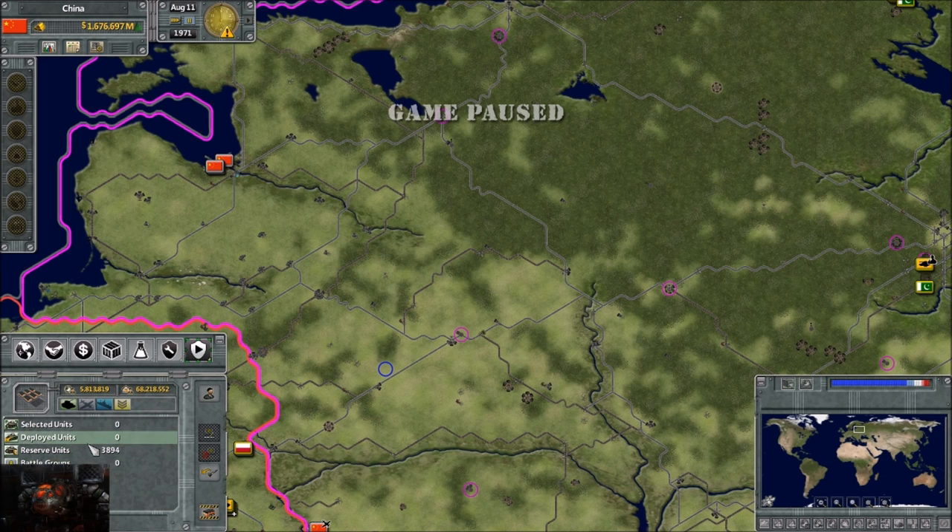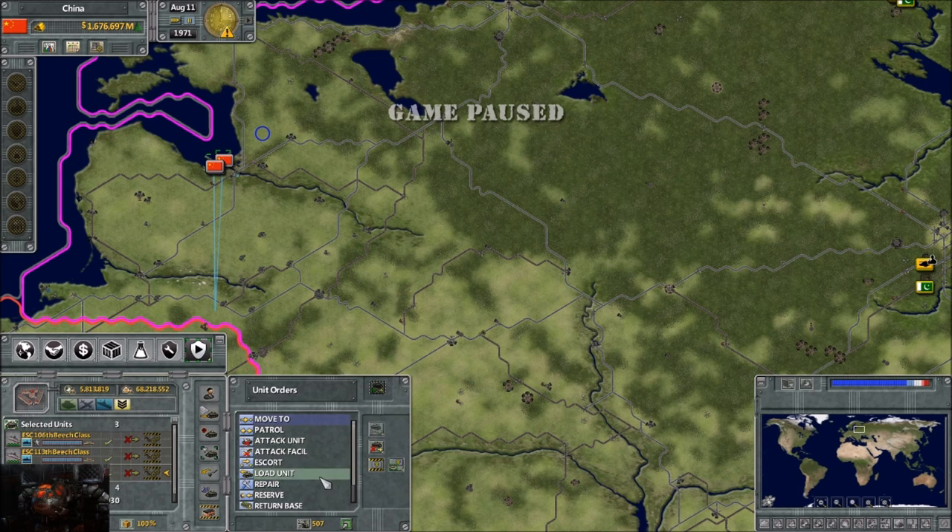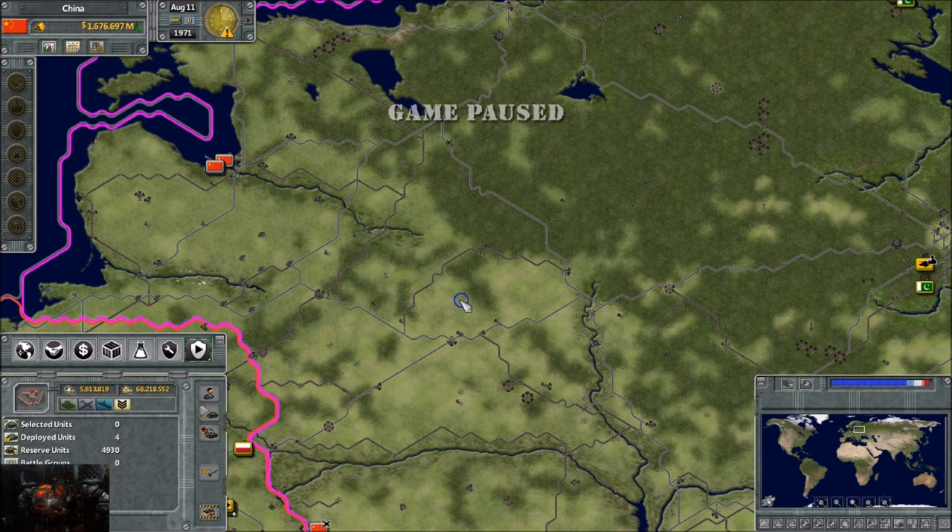Next one is battle groups. Battle groups are basically your action groups where you can have multiple different troops grouped together. You can highlight them all and put them in the same battle group. A screen will open and you can create a battle group, putting multiple highlighted units together so they act together, fight together, and follow the rules of engagement together. You can have up to 90 total battle groups.